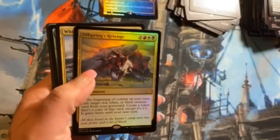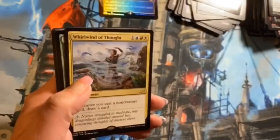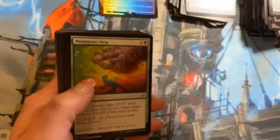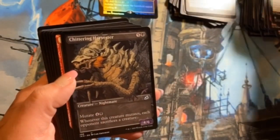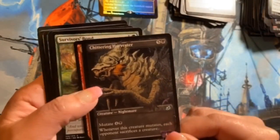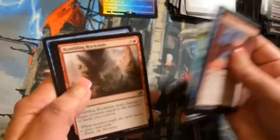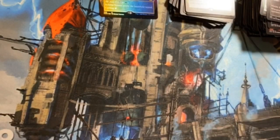Another foil rare — Offspring's Revenge, neat. Whirlwind of Thought — great card, this is a good pack. Monstrous Step, Footfall Crater, and Chittering Harvest — oof, that looks neat. Let's check these — no alternates. All right, keep going, we're down to the last stack. There's so much to look at in these packs, they're very fun to open.